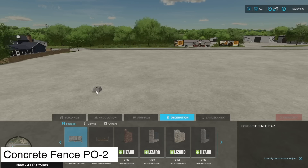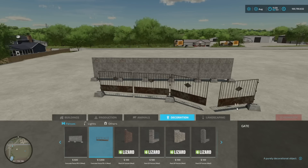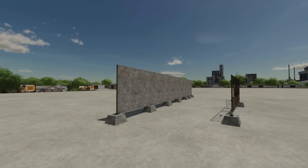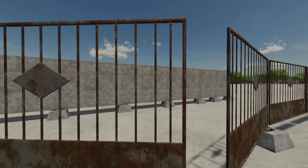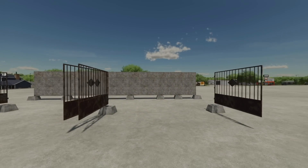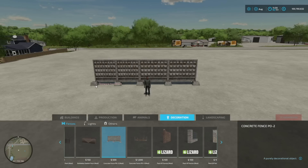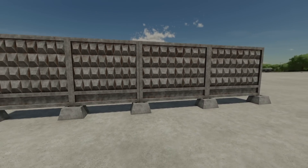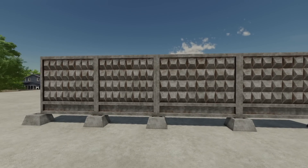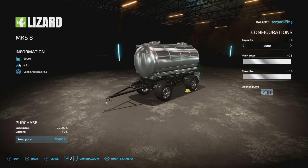Back into fences again — the Concrete Fence PO2. We've got the concrete fence itself and a swinging gate to go with it. Only those two pieces. If you're doing a construction build or a PGR-style setup it looks pretty good. One side is flat and the other side has a different corrugated-style texture.